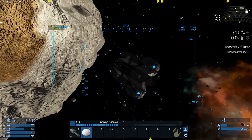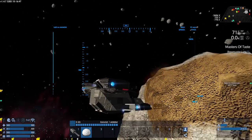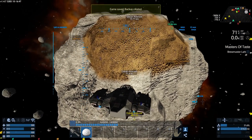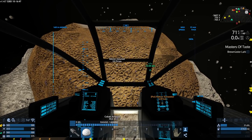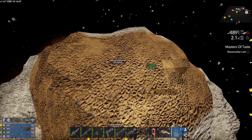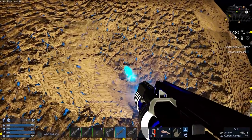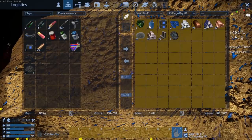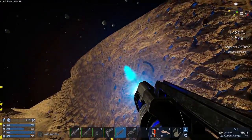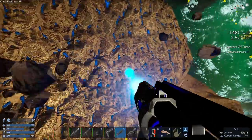I see some red around me but it doesn't look like anything serious - might be the Sun Seeker actually. Let's get a little closer, turn the jetpack on, and get out. All right, we should be locked in here. It's going where it's supposed to - yes, it's going in. This is great, this is such a good find! It looks like there's a lot up here too. When you get them up here it doesn't tell you how big the deposit is, but this looks pretty decent.